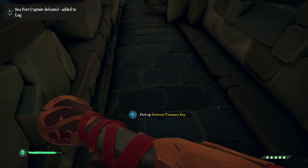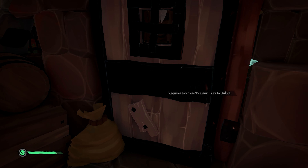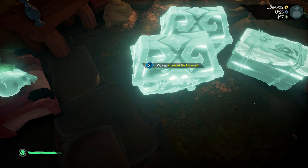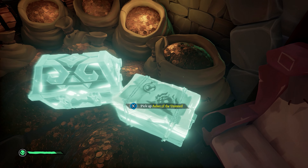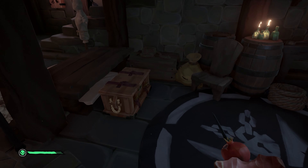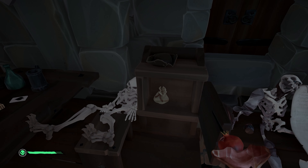He'll drop a Fortress Treasury Key, and you can now go to the bottom of the fort and unlock the treasury to get plenty of phantom loot. This includes Chests of the Damned, Skulls of the Damned, and Ashes of the Damned, along with a whole bunch of regular loot. You can find even more treasure by opening storage chests, cabinets, and other compartments around the fort.